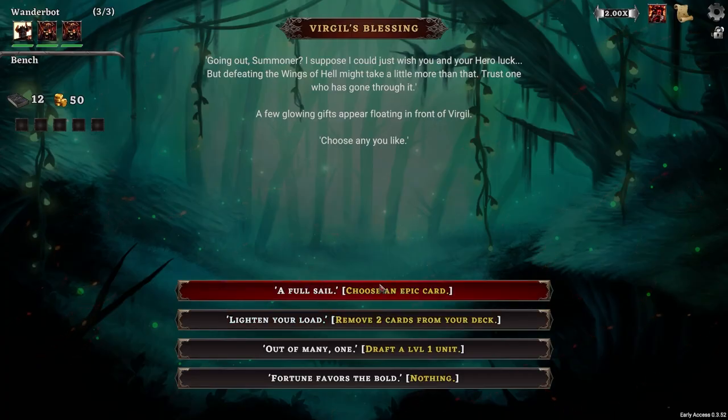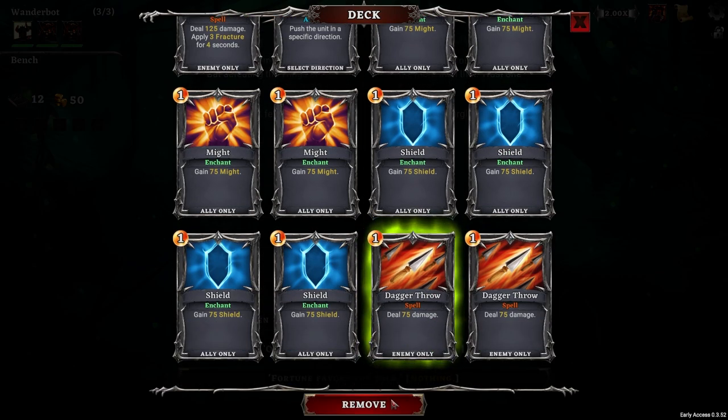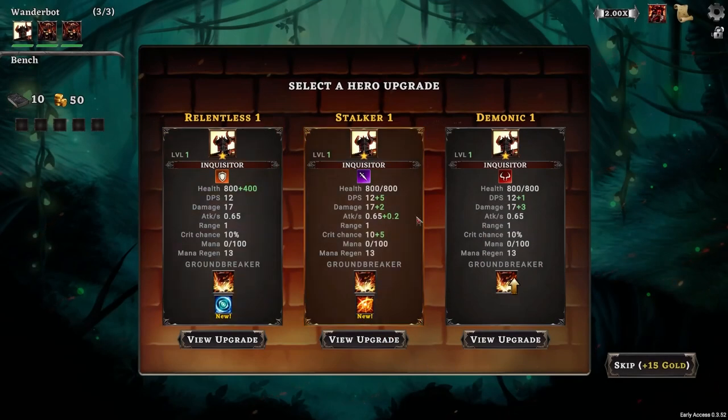Hey everyone, Wannabot here, and welcome back to another run of Hadean Tactics. So an epic card: remove two cards from the deck, draft a level one unit, or nothing. I'm gonna go for the remove. Reason being, cards in my deck are probably the most damaging, most inconvenient thing I got.